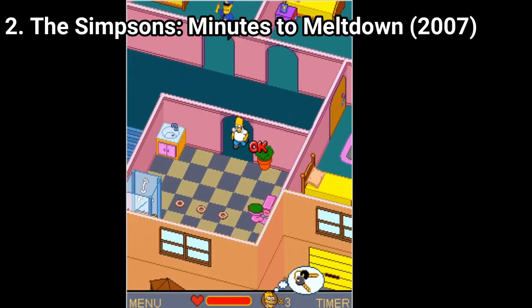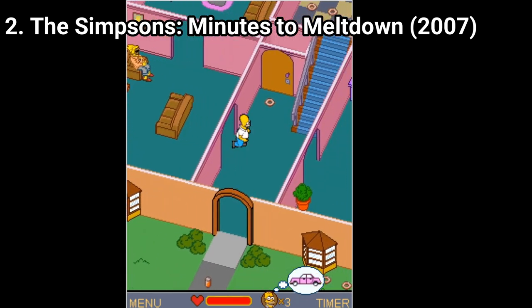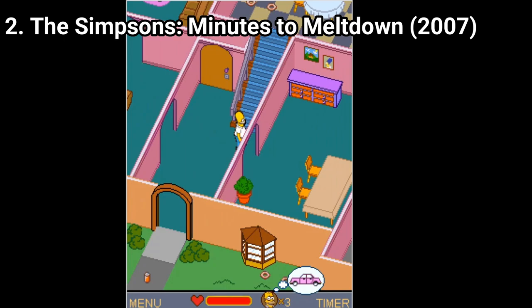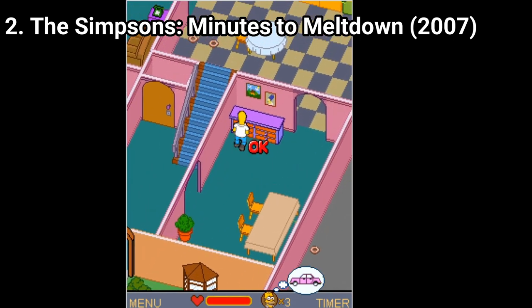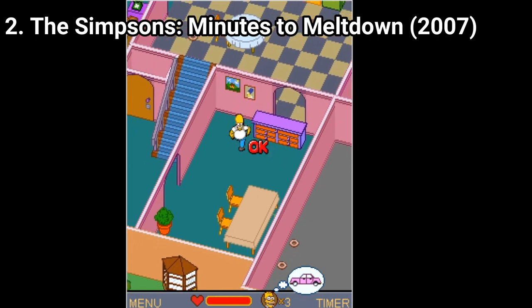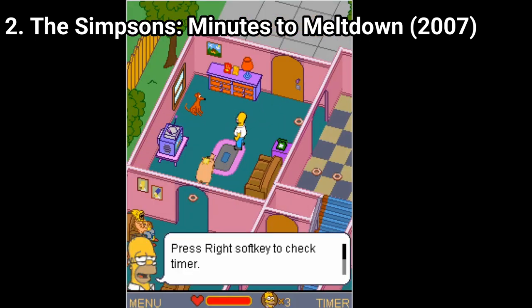Another reason is the little details that are so plenty it's amazing. In the game you have to get Homer back to his job at the nuclear power plant within the time limit to stop the meltdown that leads to, well, the cover of the game. And throughout the whole playthrough you have a button that brings up a phone telling you how much time you still have till it's too late.